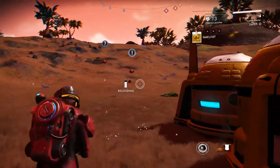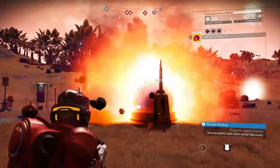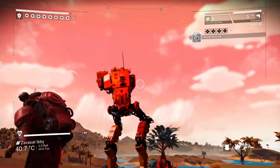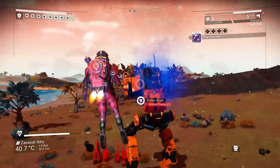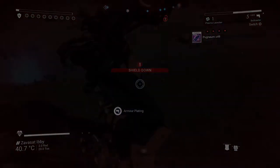The plasma launcher, on the other hand, is the go-to grenade launcher for anything you need dead in a hurry. It's the weapon of choice for taking on sentinel quads and walkers, and it can blast open secure facilities in no time flat. While the plasma launcher can also kill you, the blast radius is smaller than the geology cannon, so you're less likely to end up as a cloud of vaporized particles. Still, permadeath players beware.